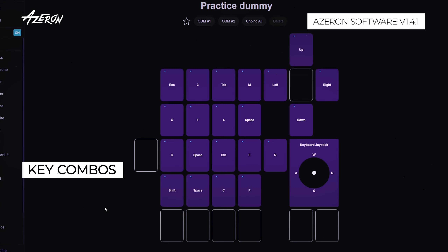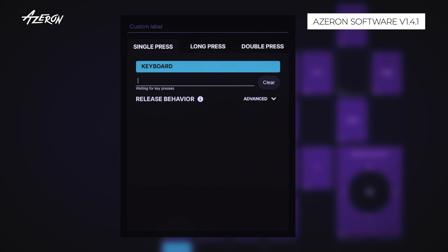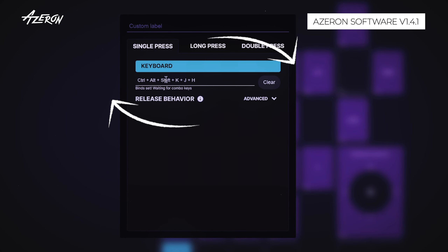Azaren Keypad and its software lets you create custom control schemes that no other input device does. Fire up the Azaren software, switch on your profile, click on any button and input in this field up to six keys to bind the key combo.